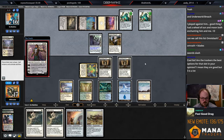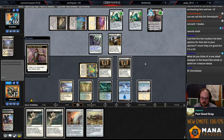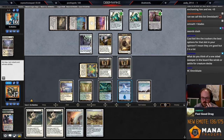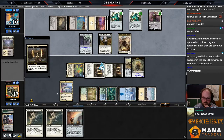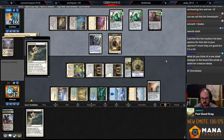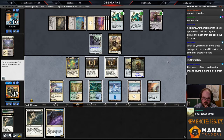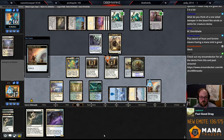Gideon, Ally of Zendikar — okay. Tracker is the best option for the slot in my opinion. Tracker is really good if you're already playing Omnath and Ragavan, which you kind of want to play when you're on red cards anyway, so Tracker just makes sense with all those cards. This is a gross turn. Regarding one-sided sweepers like Winds of Abandon in the board — I don't think you need it with four Path and four Endurance, I'm really short on removal spells but I don't think you need that.